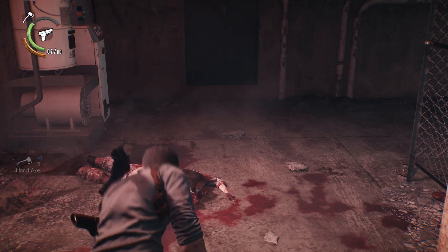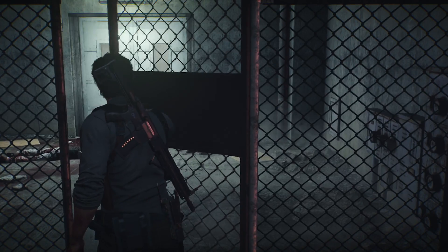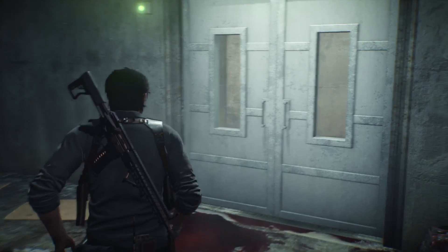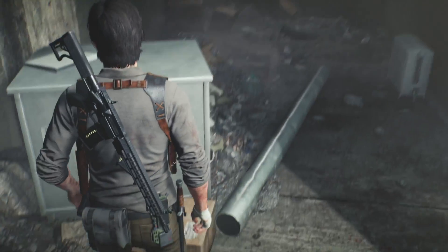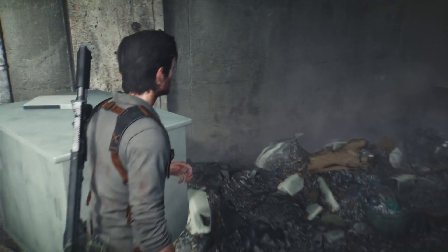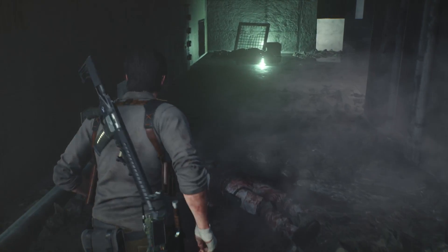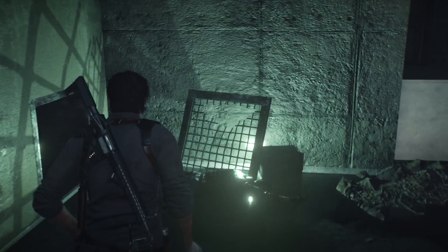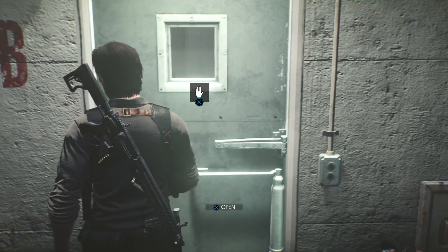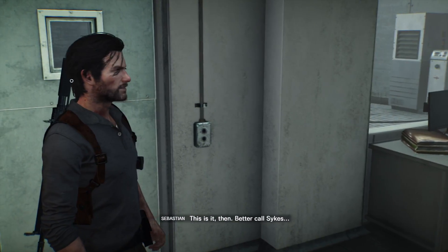Another axe. Is that it for the beasties or do I need to clear somewhere else? Maybe there's a boss down here I've got to clear out before I can let Sykes in. Nothing that way - some dead bodies and things. That was the door we couldn't get into before. Maybe this is the pod room - there we are then.